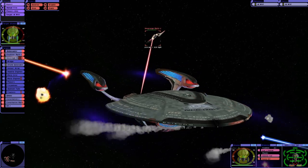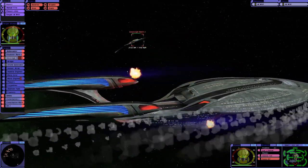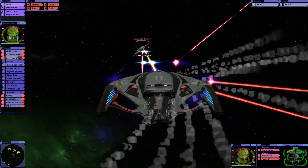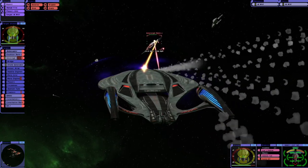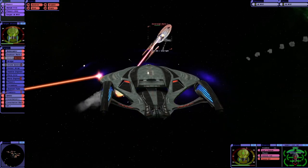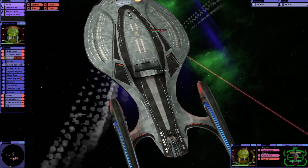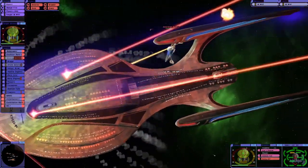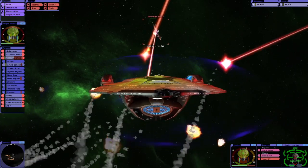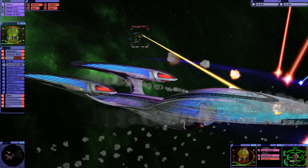There are always two arguments when you do large fleet battles: do you take out the weaker ships first to have less ships firing at you, or do you go for the strongest ship first? I'm trying the strongest ship first tactic here, though I do sort of wish I'd gone after the weaker ones now - we're struggling.